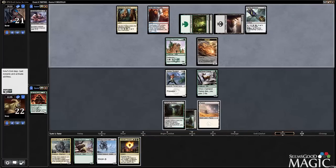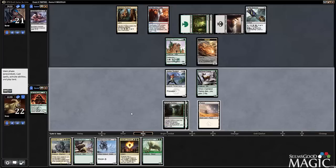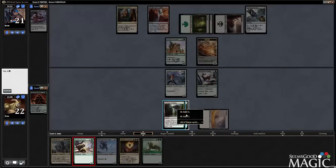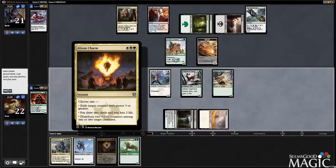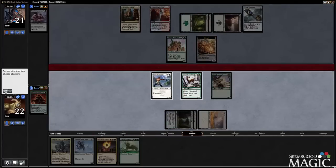Three cards left in our opponent's hand. He can start to use Parapet. Does Grizzly do much for us? I mean, it puts a big presence out there. I could also morph a dude, but he's not coming up for a while. I think we're just going to drop the Grizzly and pass.